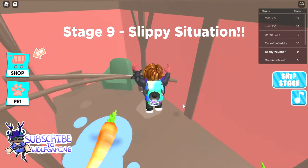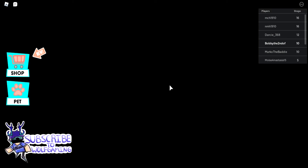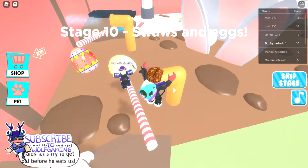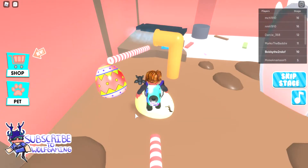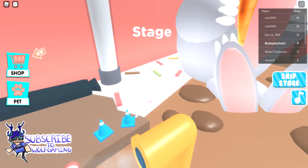Stage nine — slippy! Wait for that pipe and now go. Wait for that pipe and go, and wait for that pipe and go — woohoo! That's a tiny door. I can see those pipes. Whoops. Woohoo!